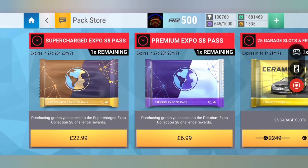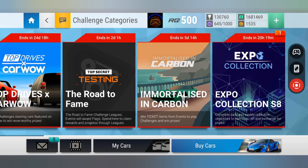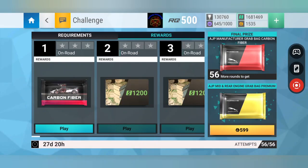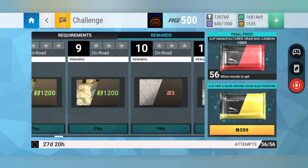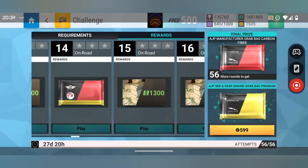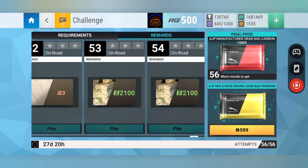The supercharged passes have dropped for Season 8. The $22.99 one is for the supercharged pass and the $6.99 one is for the premium. If you go into the Expo collection you'll see the premium one. You can get a carbon fiber but you have to have the token — you have to have got the pass to enter. It's all Alfa, Jaguar, and Porsche. There's good money up for grabs, a couple of carbon fibers, ceramics, and a grab bag.